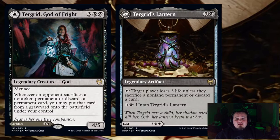Getting into the deck, starting off we have our commander. The commander is Turgrid, God of Fright. She is a 4/5 god that costs 3 and 2 black. She has Menace, and whenever an opponent sacrifices a non-token permanent or discards a permanent card, you may put that card from a graveyard onto the battlefield under your control. All the gods in Kaldheim are MDFCs.